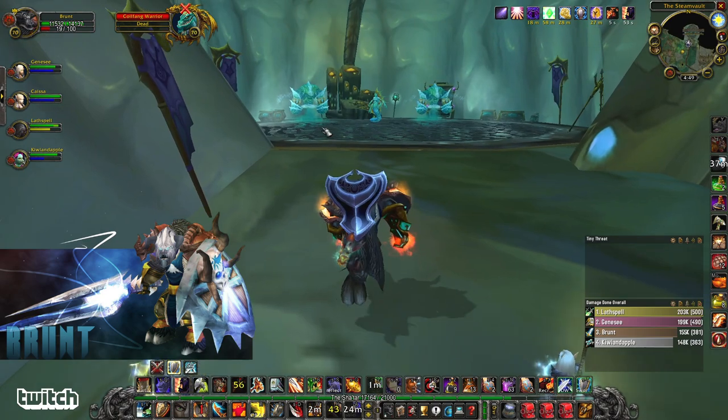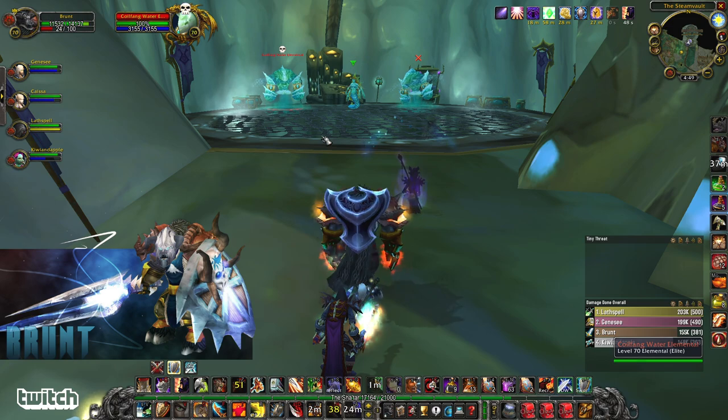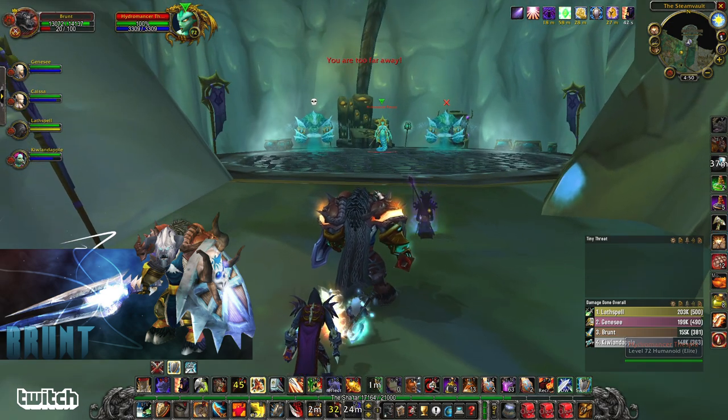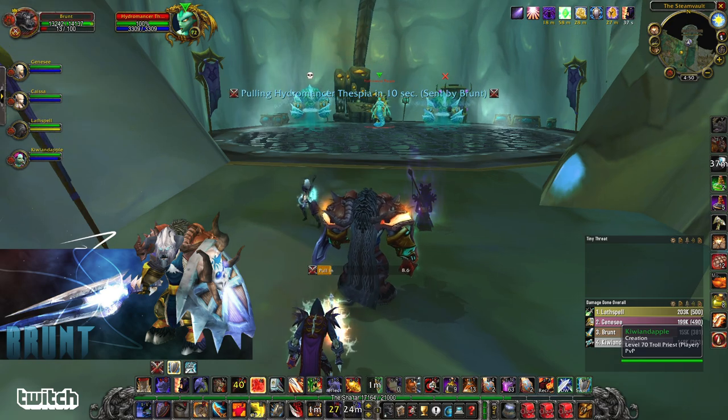Now we're at the first boss. Skull, X, Triangle — these are two adds. They're both elites, but they don't have a ton of health. By focusing them down, you eliminate sources of damage and can focus on the boss after that. The boss does a Thundercloud effect and we're going to try not to stand in it. Let's go kick ass.